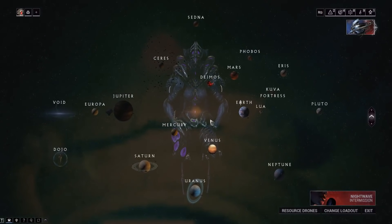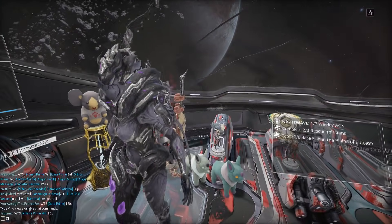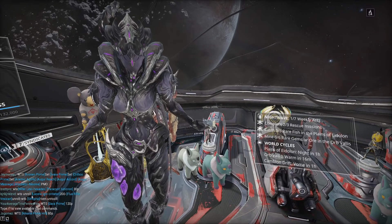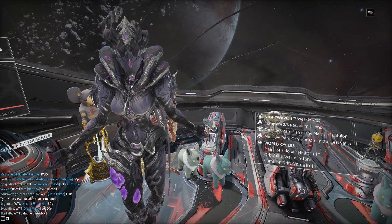Thanks to the Discord server for helping me think of this strategy. We will basically be doing two things at once here, because if you've ever farmed a lich — like a kuva lich — you know that you don't get the weapon you want right away. You can basically knock down the larvaling and look at what weapon it has.